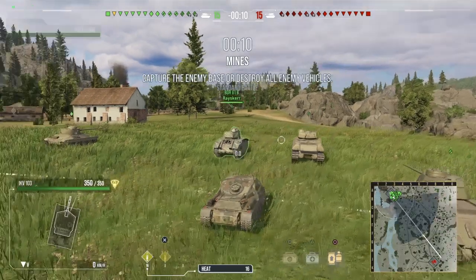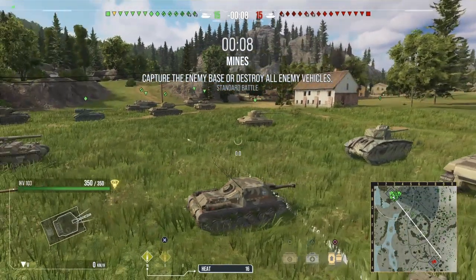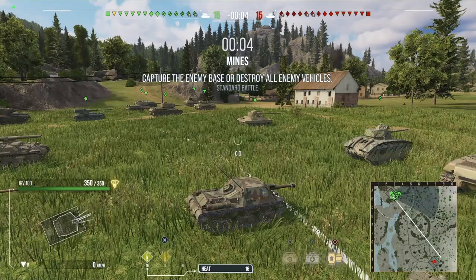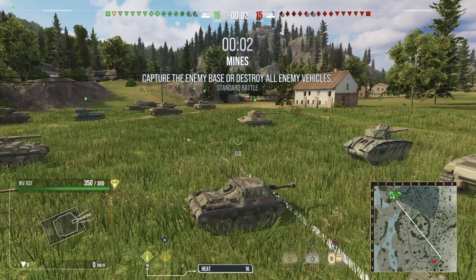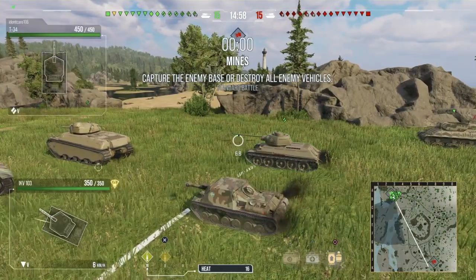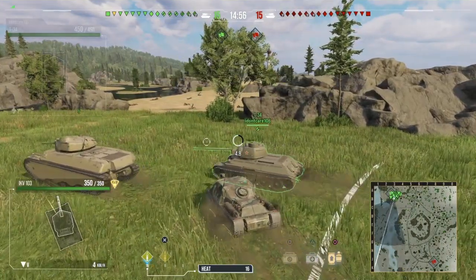We're on Mines, and we did get the decent spawn. To be fair, it is a tier 7 game, but there's only a few tier 7s per team. I think our team has 2 and the enemy has 3, so although I am 2 tiers down, it's not really that bad because there's not many of them.